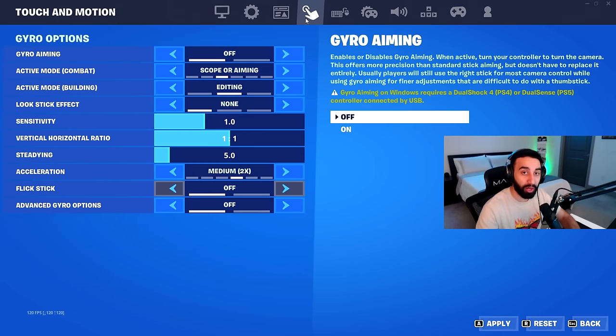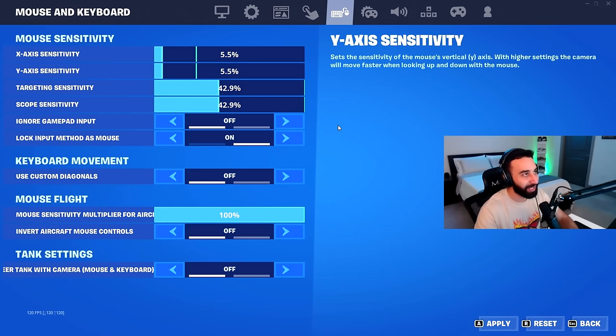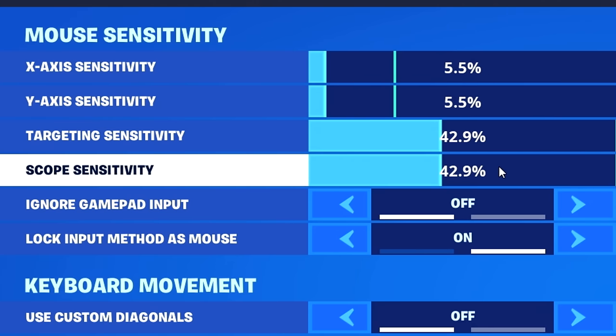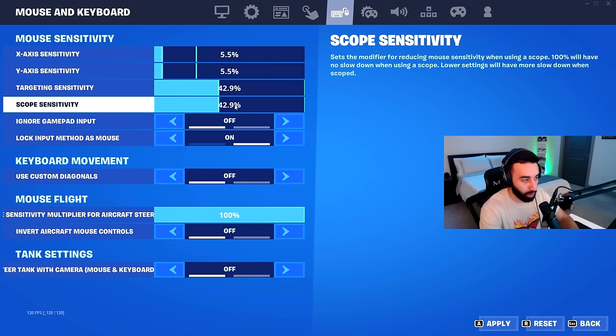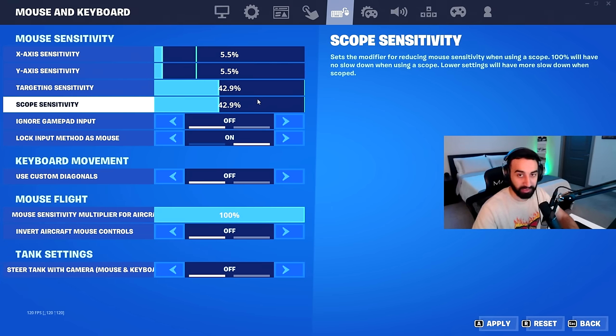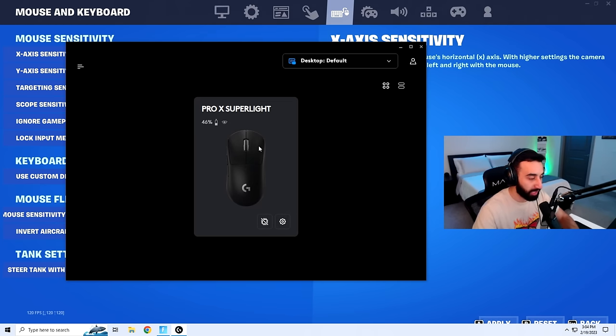The next page doesn't apply to me since I'm on mouse and keyboard. Now for sensitivity — the most common question I get asked. For X-axis and Y-axis sensitivity, I have both at 5.5%. Targeting and scope sensitivity are both set to 42.9%. Targeting is when you aim down sights on a shotgun or pistol; scope is when looking through an actual scope like a sniper or DMR. Since I have both the same it doesn't matter which category a gun falls into. My mouse DPI is set to 800 in my mouse software — I use a Superlight.